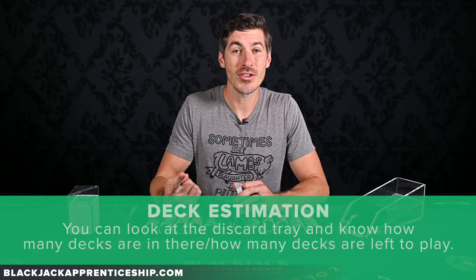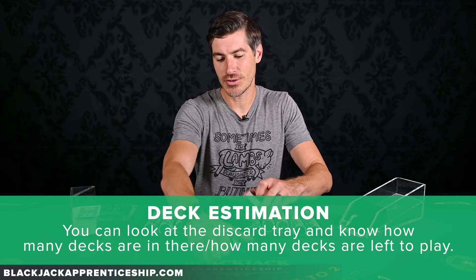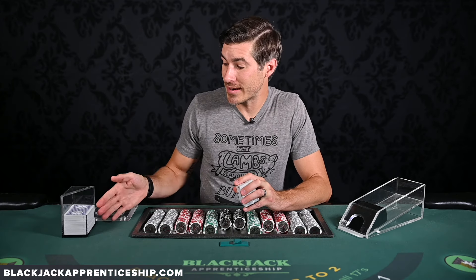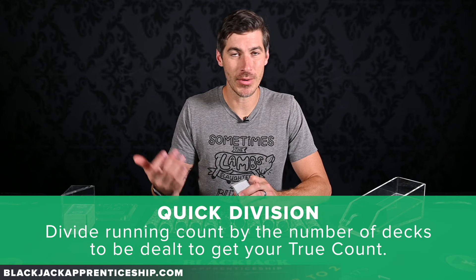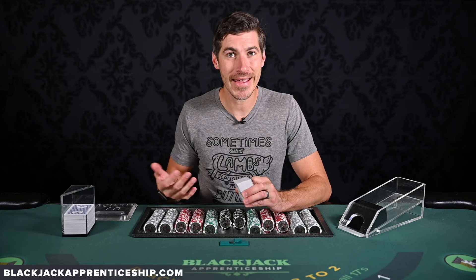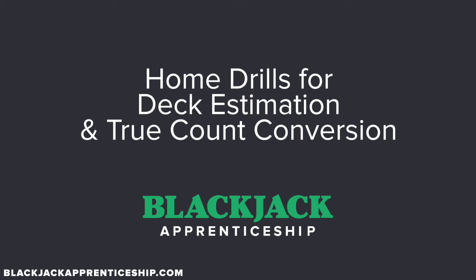There are two skills you're going to need to convert to the true count. One, you're going to need deck estimation — that means you can glance at the discard tray at any point and have a very accurate estimation of how many decks remain to be played. Second, we need to be able to do very quick division. We take our running count every round and divide it by the number of decks that remain to be dealt — like a running 10 with five decks left giving us a true two.